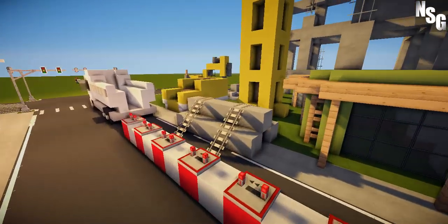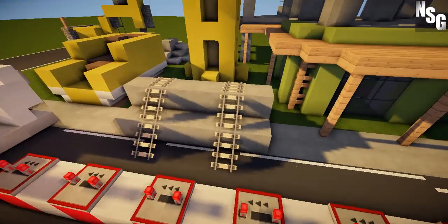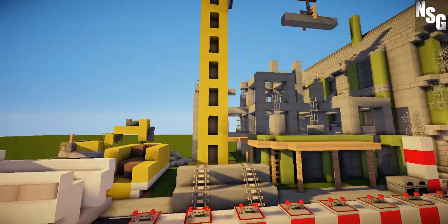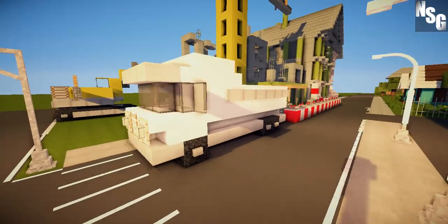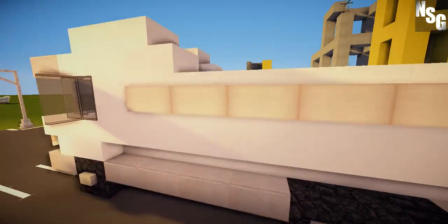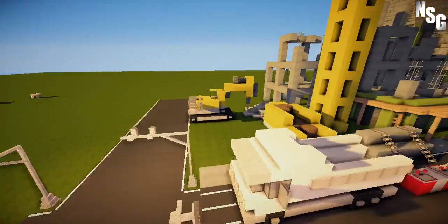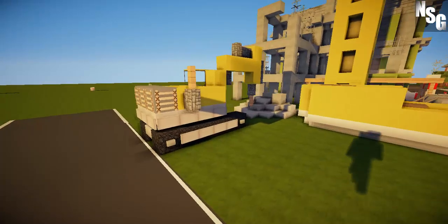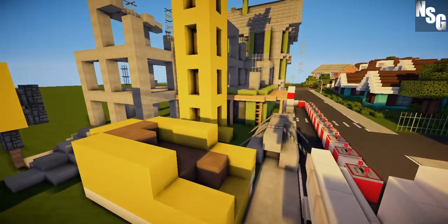We've got some stone with rails over the top, which I guess is going to be built up onto the structure - pretty simple, looks good. Now I've got two vehicles here: this dump truck, which I'll do a vehicle tutorial on sometime in the future. It's a simple dump truck design with an open back. And we've got this digger - an excavator, whatever you want to call it. I'll be doing a tutorial on that one as well.